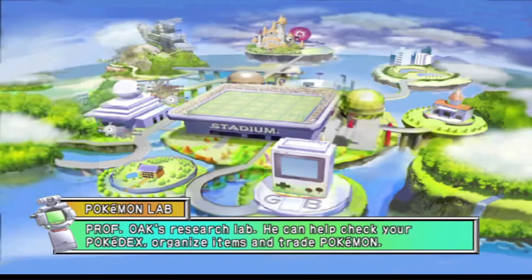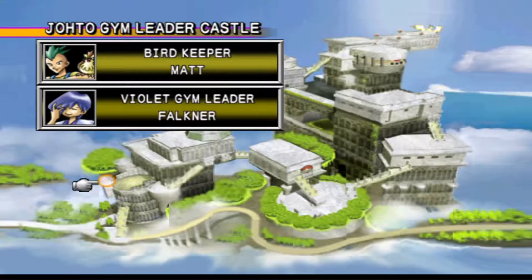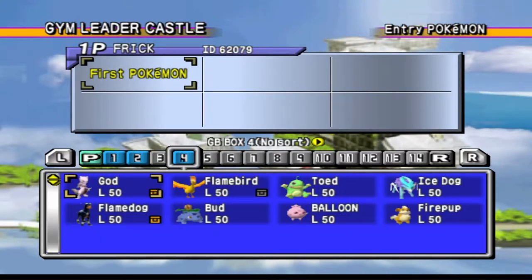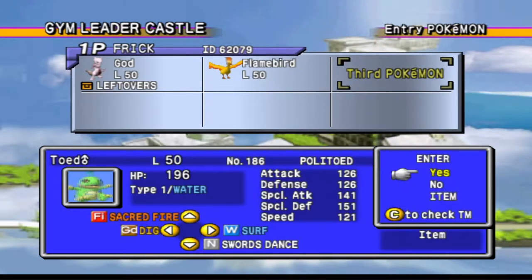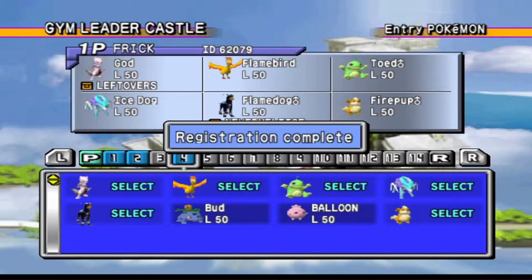Alright, it works now. I managed to transfer my Pokémon over. Since we need Pokémon to be at least level 50, I had to adjust my team. I'm keeping the same team throughout, but since we can choose six Pokémon and don't need my HM slave Bud the Ivysaur, I added the Growlithe I always wanted. I put them all to level 50 and adjusted their stats accordingly. I registered them all in box four — we have Flame Bird, Ice Dog, Flame Dog, and Fire Pup. Registration complete.